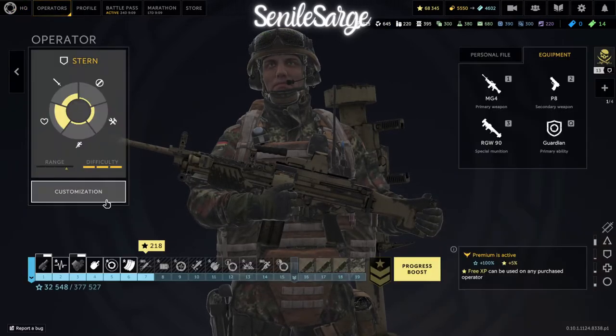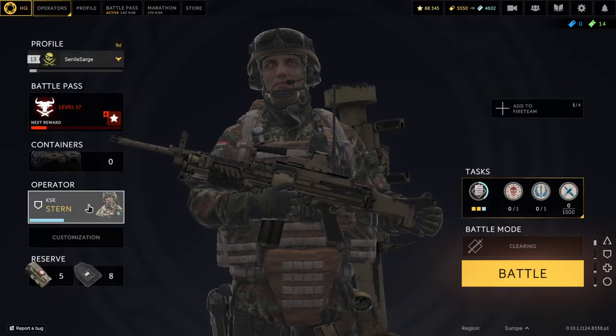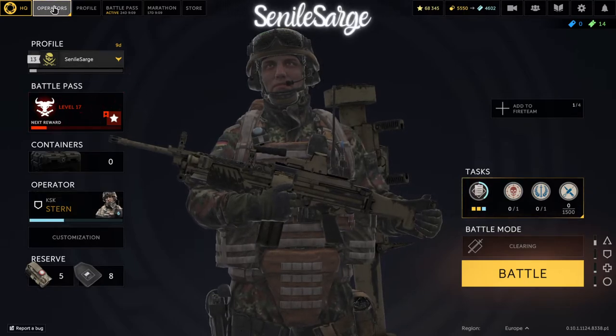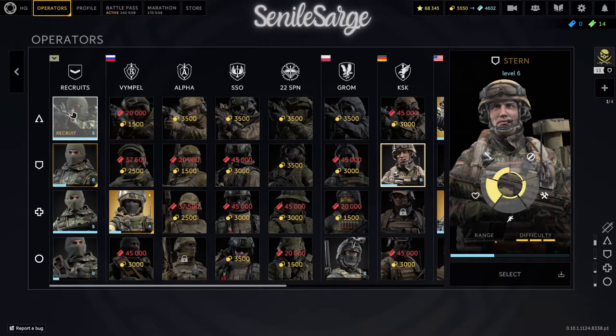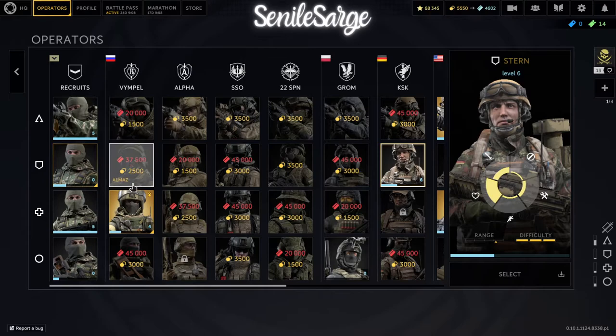Next: operator. This is the most important screen you're probably going to see when you come in. This is your operator as you come into the game. There are two areas to get into it: this operator area is your character you're currently using, and then you have operator along the top toolbar. When you initially come into the game, you're going to want to click the operator button up top. As I talked about in my last video, there are 44 operators with an additional four that are recruits. All of you starting the game fresh are going to be one of these four recruits, because over time you're slowly going to progress and have enough points or credits to purchase your first operator.